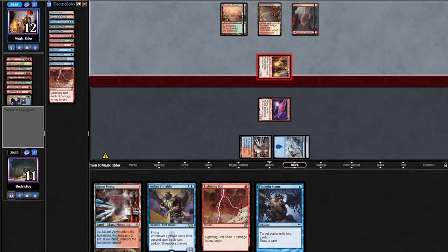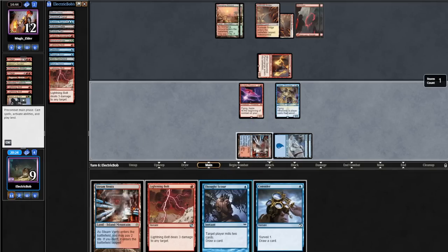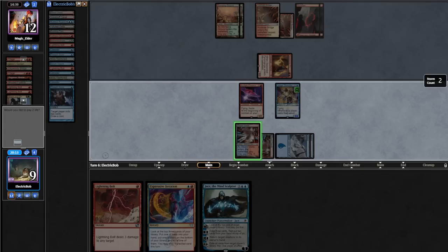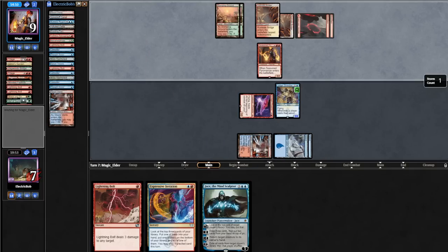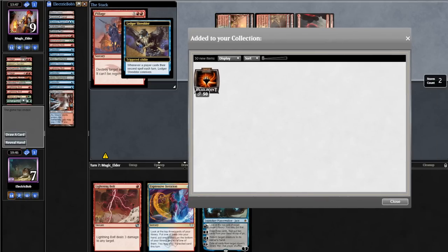With Wrenn and Six dead, we go to combat attacking with the Phoenix. We draw Consider for turn, cast Ledger Shredder, then Thoughtscour ourselves, conniving with Shredder and putting back the Consider, drawing into Jace. We play tapped Steam Vents and attack in for 3. Opponent casts a Bale-Something just to cycle, untaps, casts Molten Rain destroying our land for 2 damage, and also casts Pillage destroying our other red source. But we get to connive off Shredder and the opponent scoops it up.